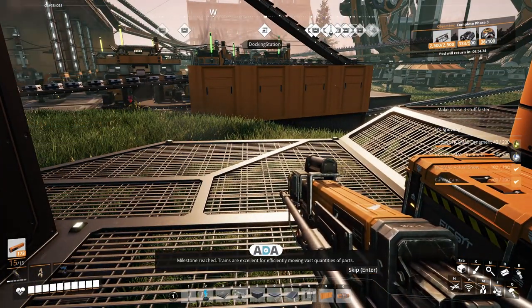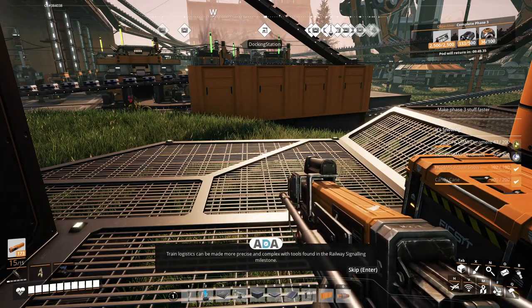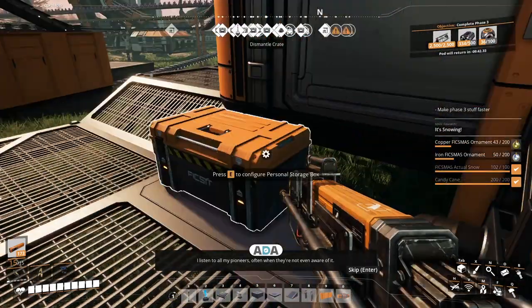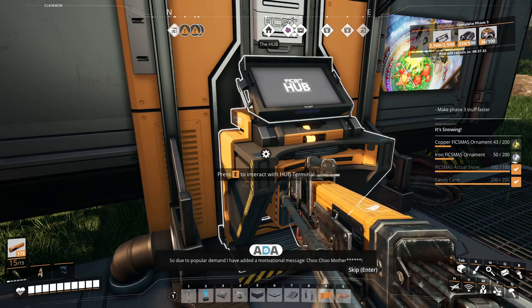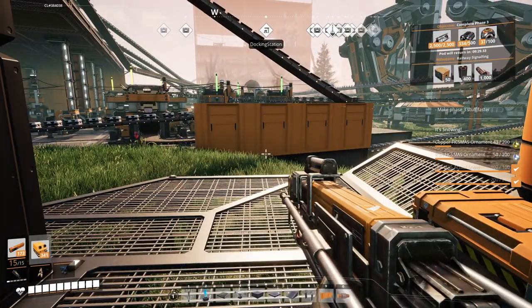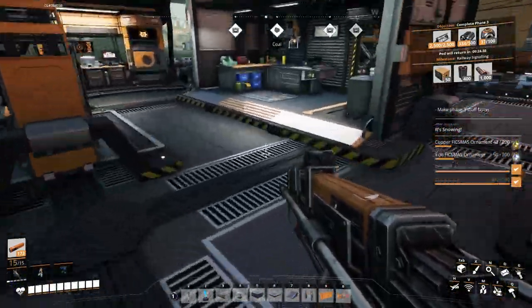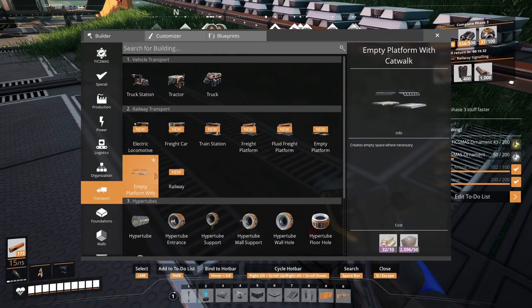Milestone reached! Trains are excellent for efficiently moving vast quantities of parts. Train logistics can be made more precise and complex with tools found in the railway signaling milestone. ADA says: 'I listen to all my pioneers often when they're not even aware of it — so due to popular demand I have added a motivational message: don't you...' Choo choo! We now have trains!